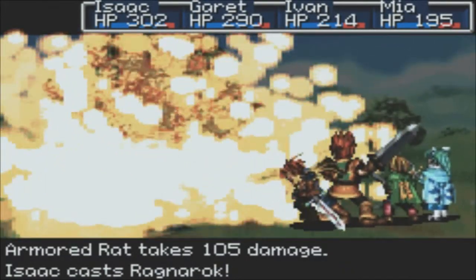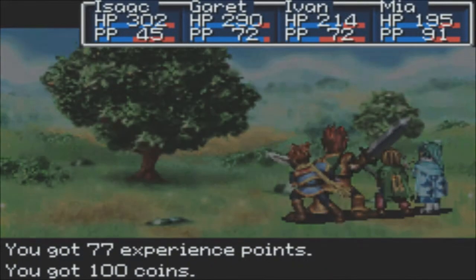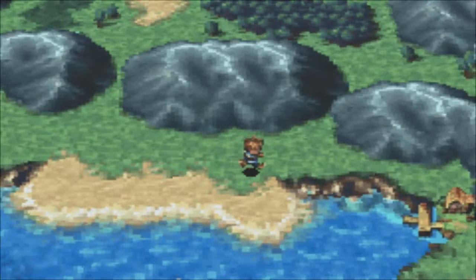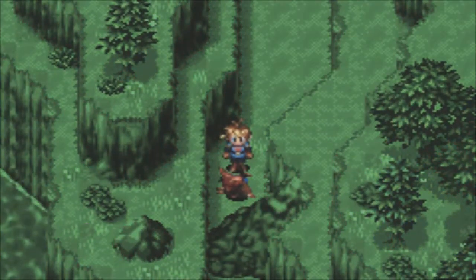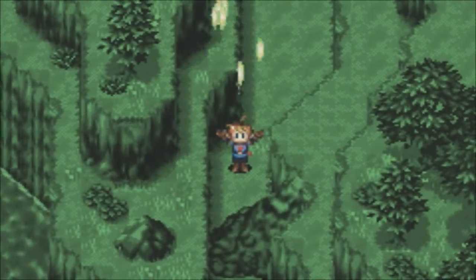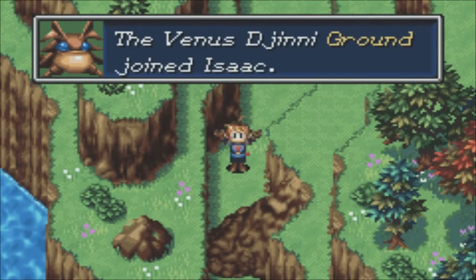105 damage! You're going down, Armored Rat! All the animations look a little bit better. It's still got the frame skip on, so we're not seeing any... oh my god, I want to vomit ocean. We're actually going to go through here and come around the backside of the Kalei Docks, because we want to pick up this guy too. We've only got a handful of Djinn left to find.